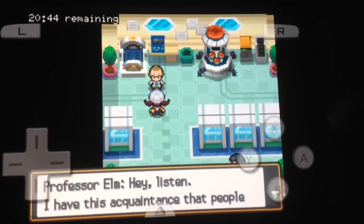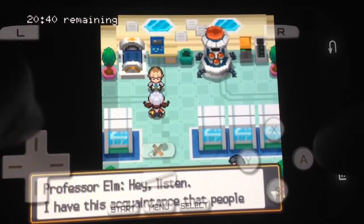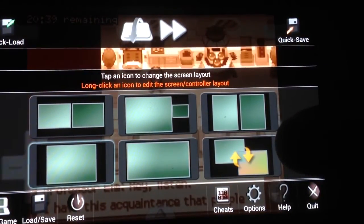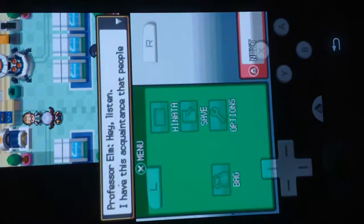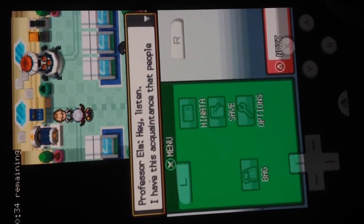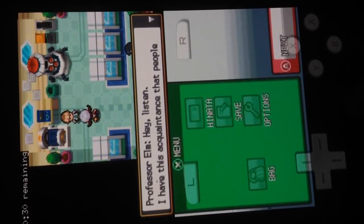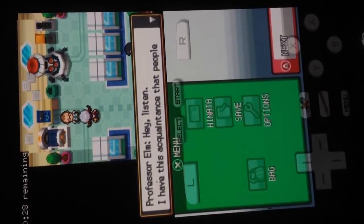There you go — boom, I can leave the screen like this if I want to. Or let's go here — let's make it like a DS screen. Boom! Now it looks exactly like a Nintendo DS screen, which is amazing.